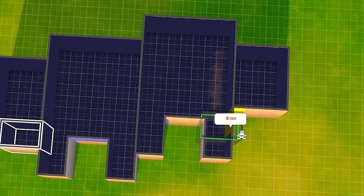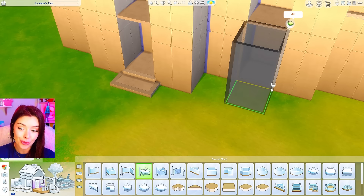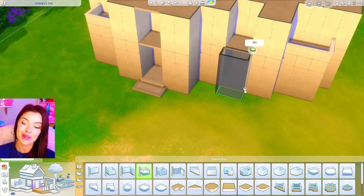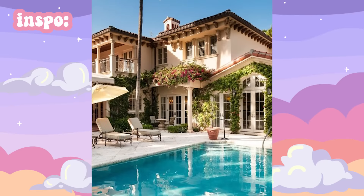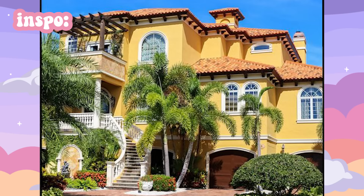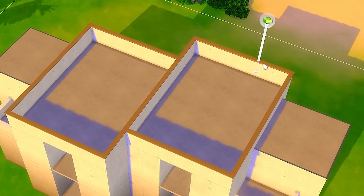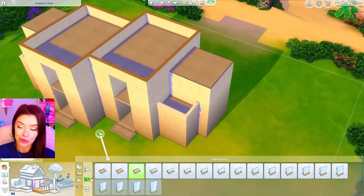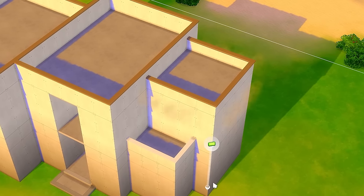I'm just copying and pasting rooms. For the other side we're going to do the exact same thing but flip it, and I'm also going to take the shell and move it back slightly just to get a little bit of dimension. I'm adding platforms at the front so we have some steps leading up to the house. For roofing I'm going for a Mediterranean inspired build, so I'm keeping it simple with half walls at the front and using different heights for a little variety up top.